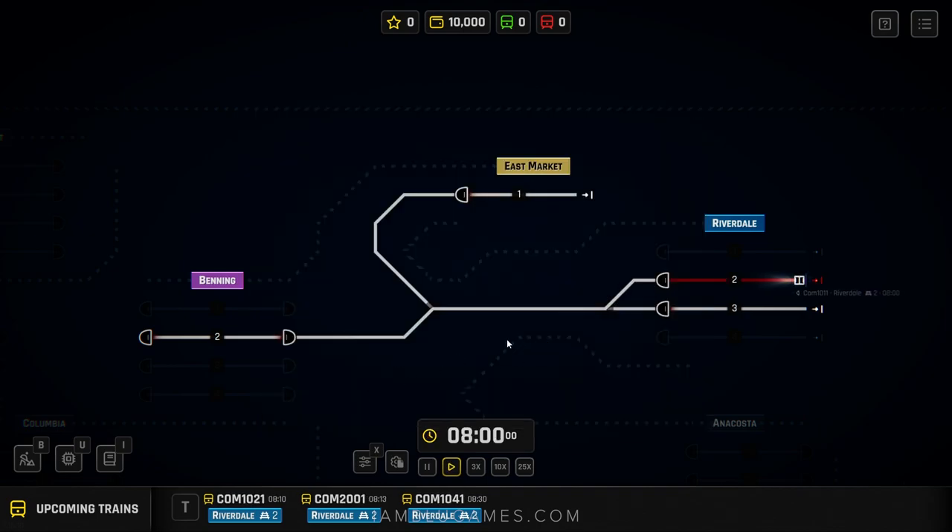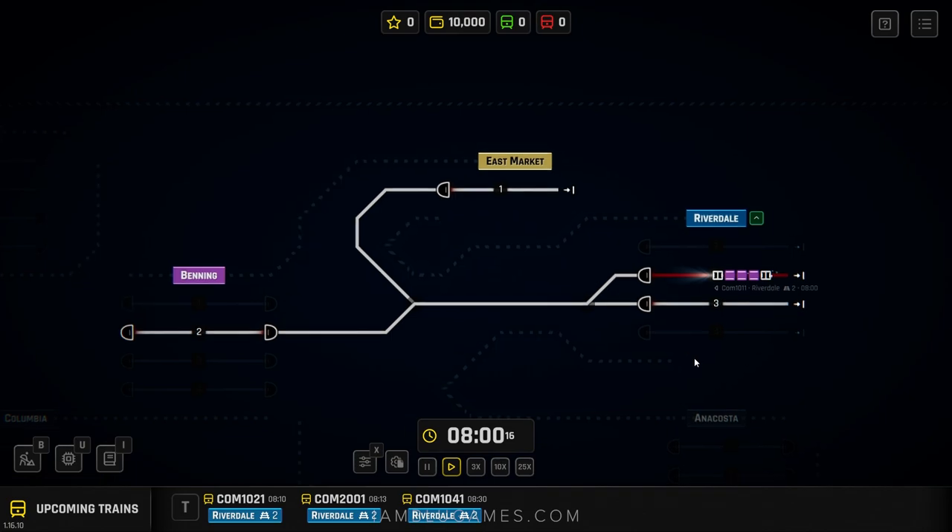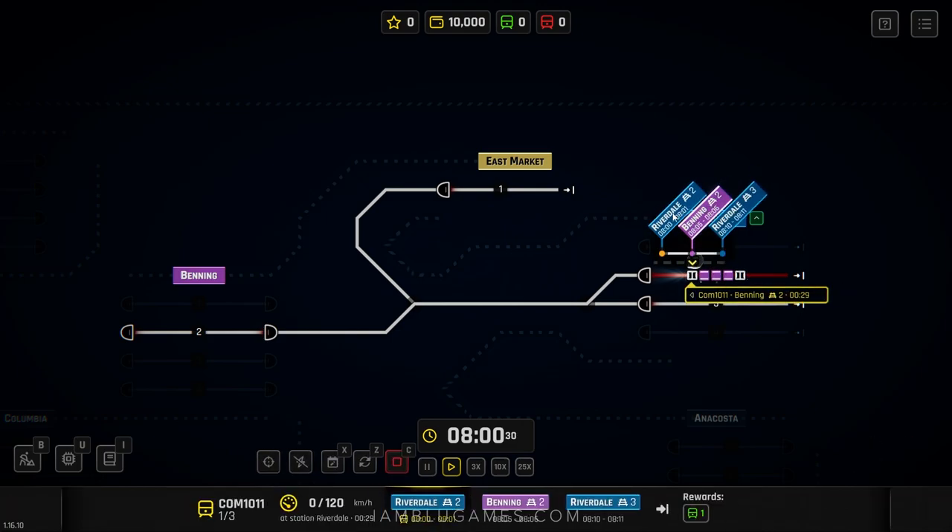We're here on the Washington map — we have Riverdale, East Market, and Binning. This is not a tutorial but I'm going to show you a good idea of what the game is about. Here's a train coming in from the east, parking at Riverdale — it wants to go to Binning, platform 2, and it's leaving in 30 seconds.